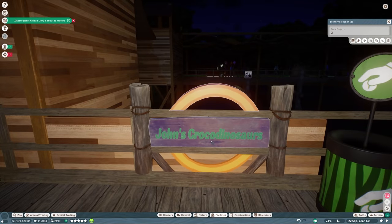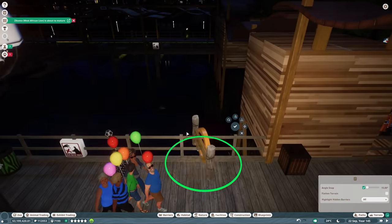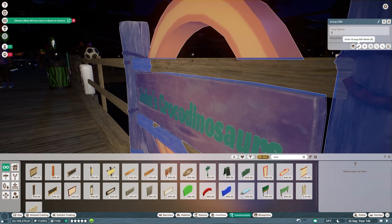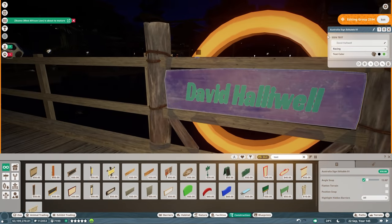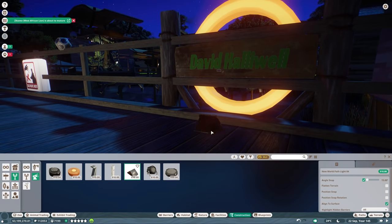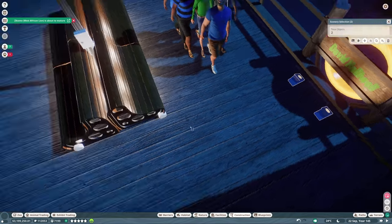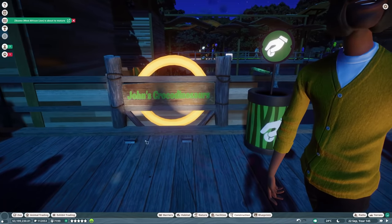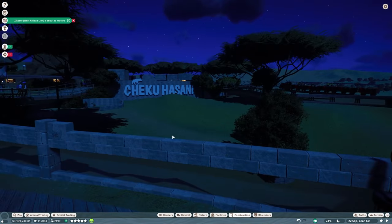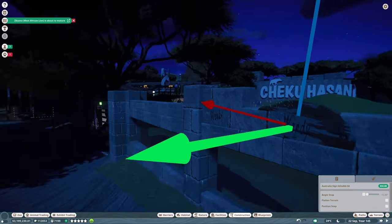Next up, we have a new sponsor for our Saltwater Crocodiles. We already have the existing structure, so we're going to pull that, flip it to the other side, and kind of keep them together. I like to try and keep the sponsor boards together or near each other. Thanks to it being nighttime, I'm able to right away tell that it's also not lit — none of this is legible at night. So we went ahead and got some lights in there. Our second sponsor today is for the Saltwater Crocodiles — that is David Palowell.